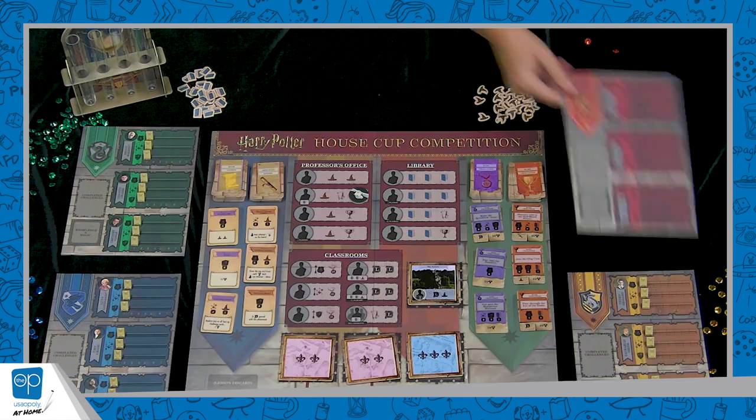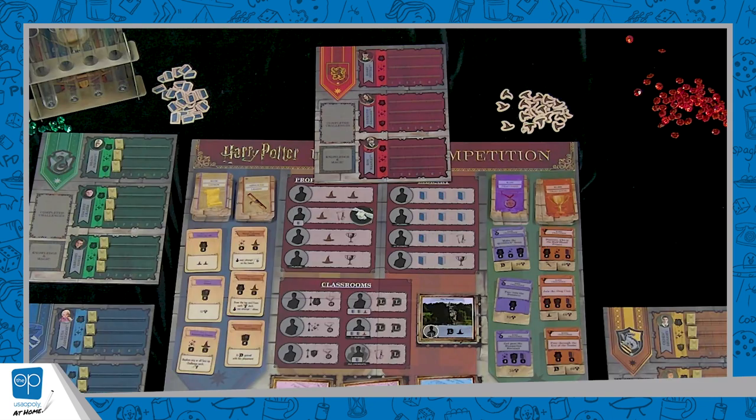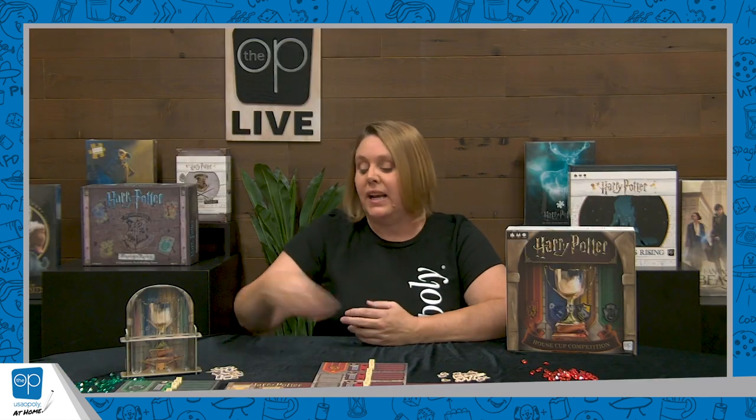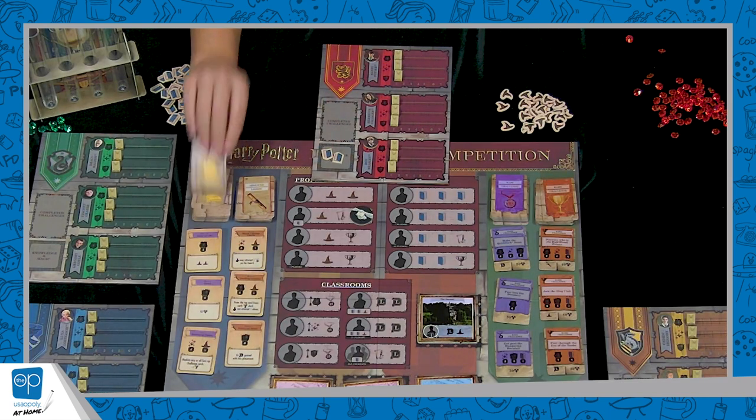To set up your house, you're going to take your house player board and three associated students — here's Harry, Hermione, and Ron. You're going to slot in these level trackers into level one in each class, and there are three classes for the students to take: Potions, Charms, and Defense Against the Dark Arts. Finally, each player is going to get two knowledge tokens and a lesson card.